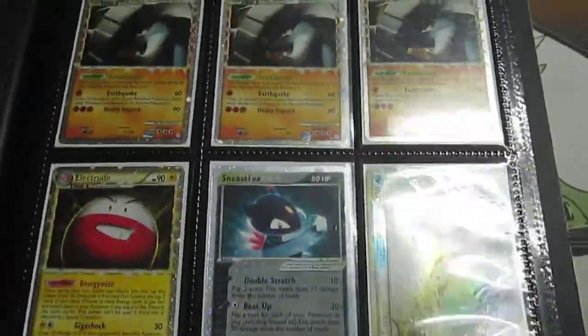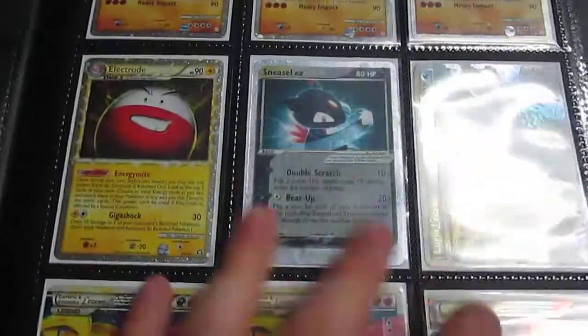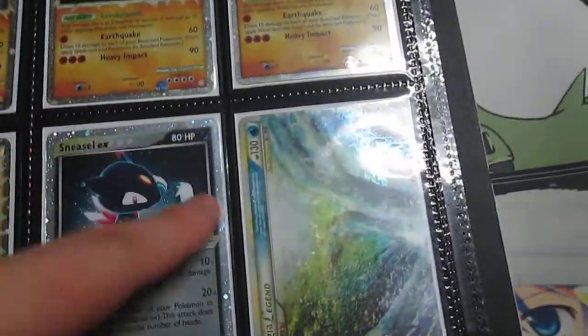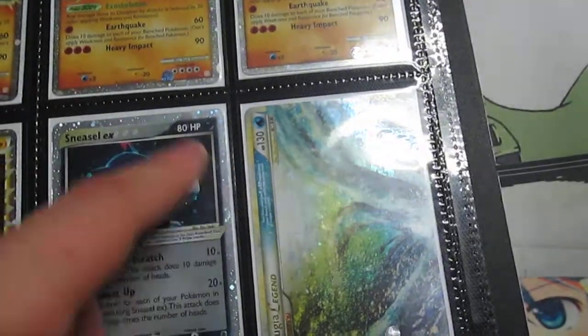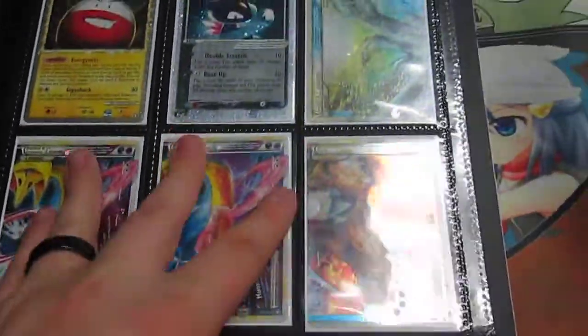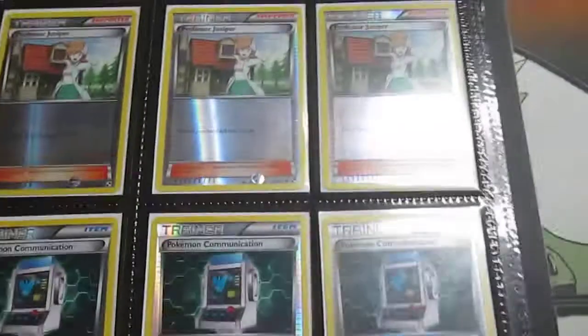We're getting to older stuff again. Donphan, Electrode — this one's got a little bit of play damage, a small crease and a tiny bit of wear on the back. Then top and then three bottom pieces of a Legend card, four bottom pieces — my bad.